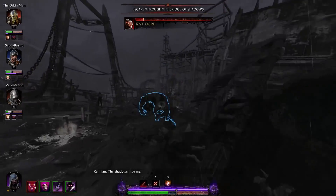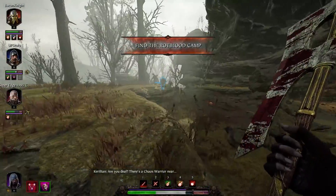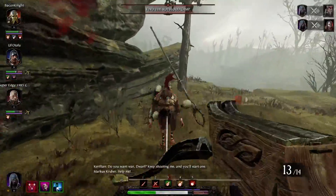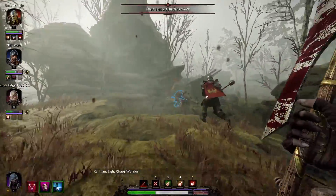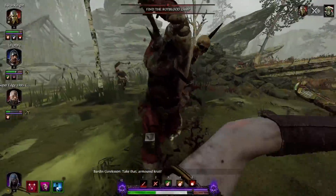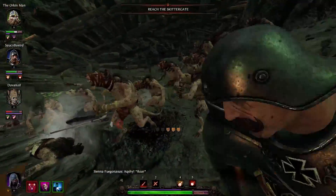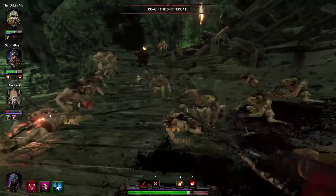Before, she was pretty borderline useless because backstabbing is way too situational to make use of on a regular basis, so you only really used it on big enemies and bosses. But even then, you didn't really need a Shade to help out with those guys if you just had a strong range class. And her ability, while extremely useful and powerful, came way too slowly so you pretty much just saved it for the oh shit situations. Now it comes back much faster, meaning you can use it for much more, and it even gives you more opportunity to backstab enemies that you need the extra damage on.